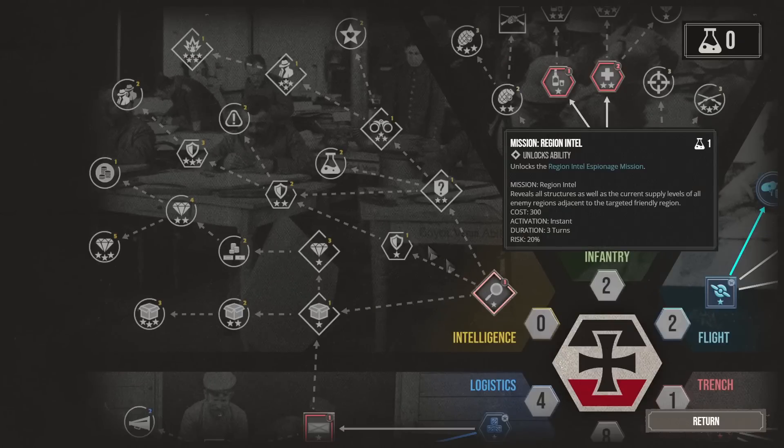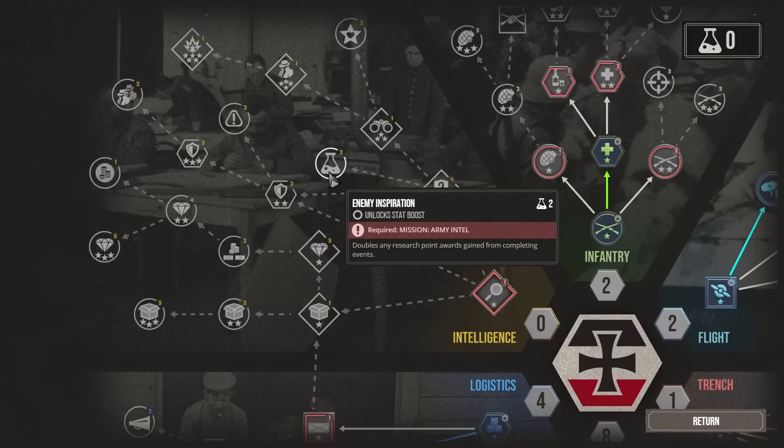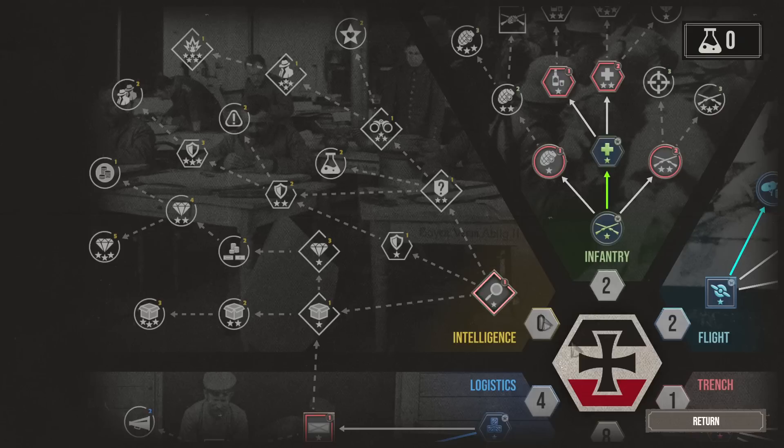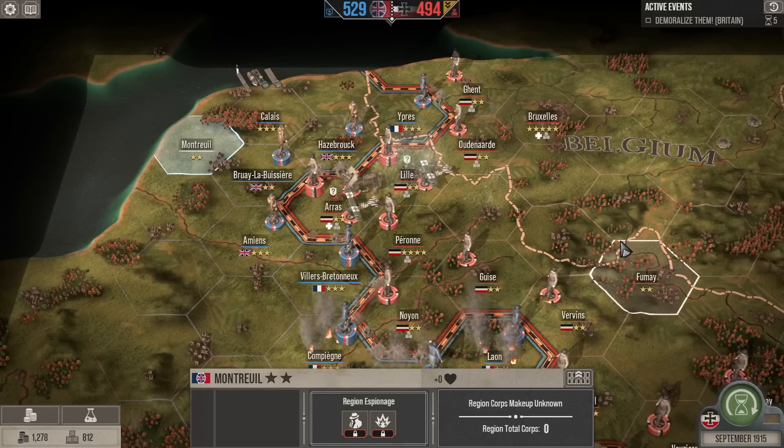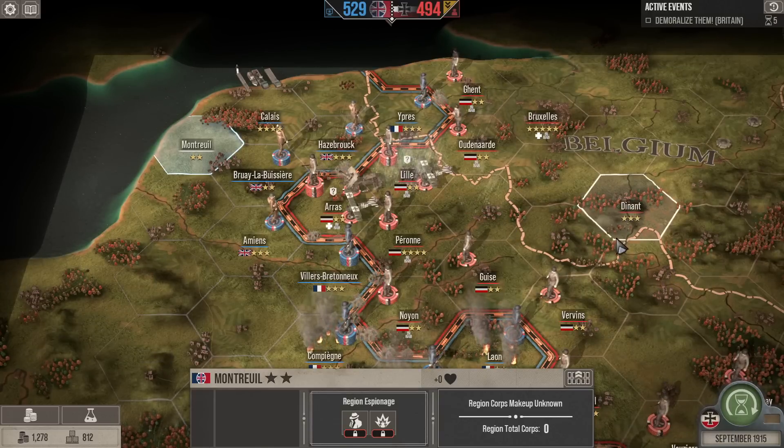I'm thinking maybe going down the intelligence route so that we can get to army enemy inspection, which will give us more research points when we complete events. But that's just a thought — we're not going to do anything this turn because we have no research points to spend right now.